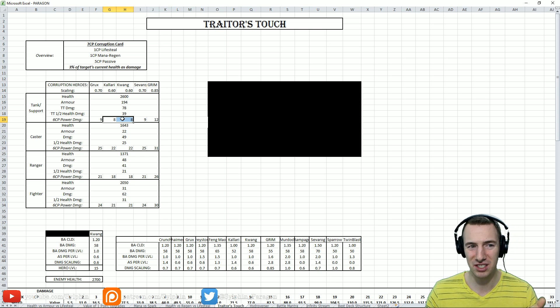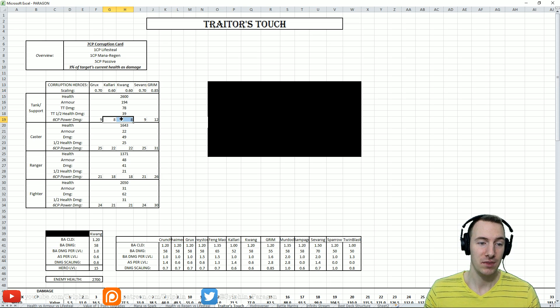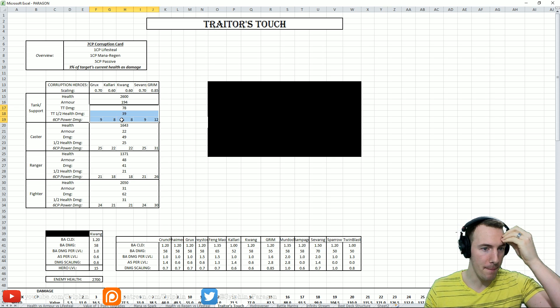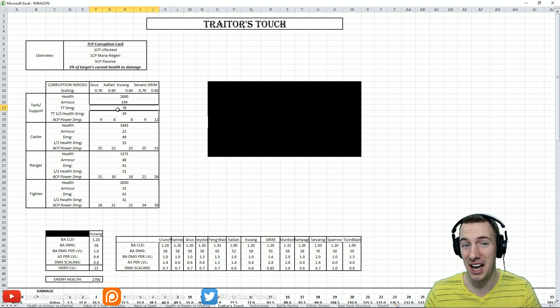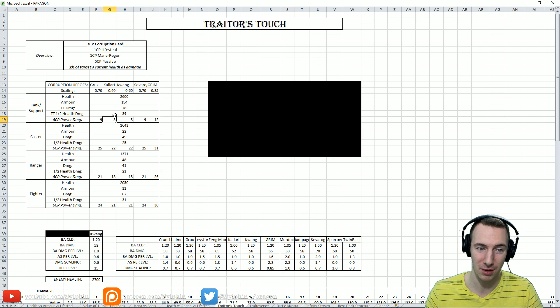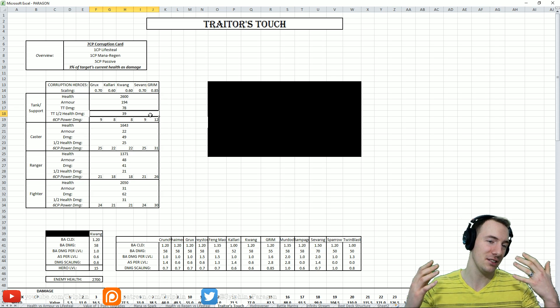Against a tank, Traitor's Touch is mind-blowing — 78 damage versus only 8. That's 10 times the value, which is just astronomical. Even against a half-health tank, it's about 4 times the value — just over 4 times. A little less for Grimm. Against a tank support, it's definitely worth it because if they're highly armored, you're not doing any damage to begin with.